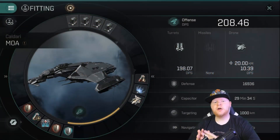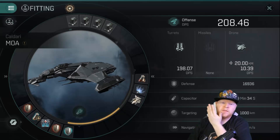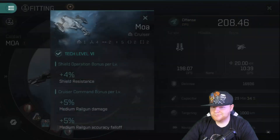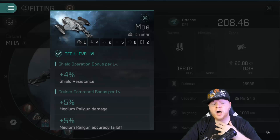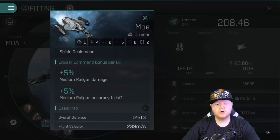Today we'll be taking a look at tech 5 and tech 6 ships. We're going to start with the Moa, which is a tech 6 Caldari cruiser. This ship is pretty much set up to be a tank out of the box in terms of its bonuses — you get a bonus of shield resistance per level. Your skills are going to be very important. You also get a bonus to rail gun damage and fall off, which is important because this thing is slow — we'll compare it to the Stabber in just a second.